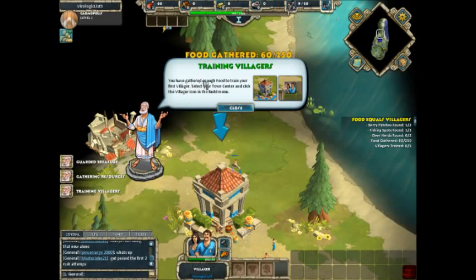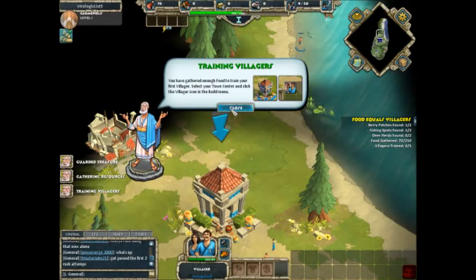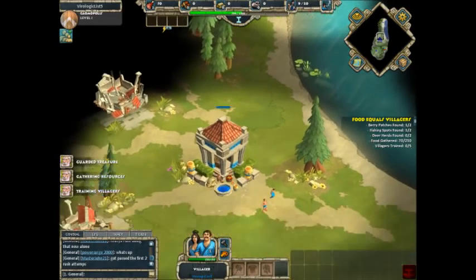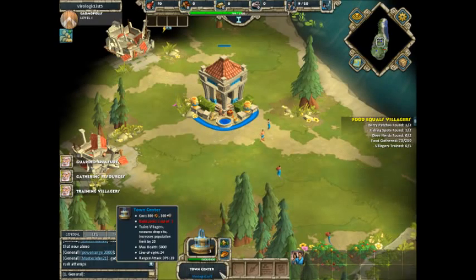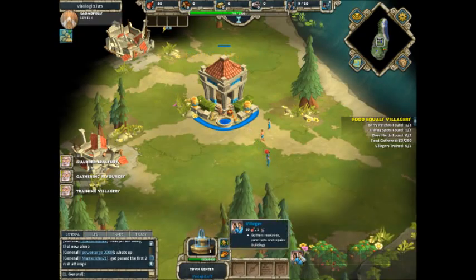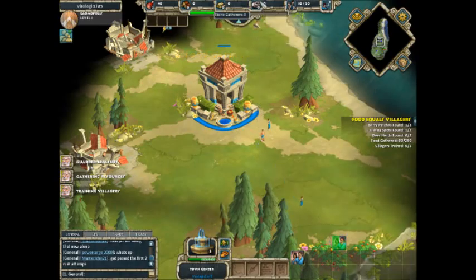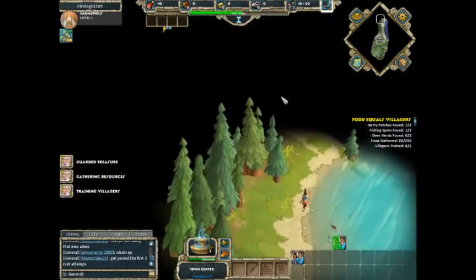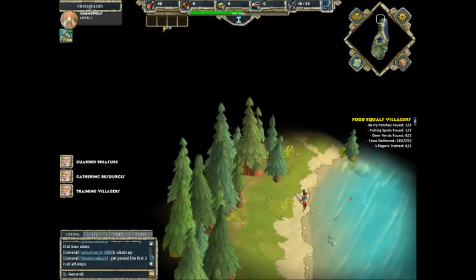You have gathered enough food to train your first villager. Select your town center and click the village icon in the build menu. Okay, select. Is this the build menu? Build villager. It's not very romantic building a villager. Come on, buddy, let's explore some.